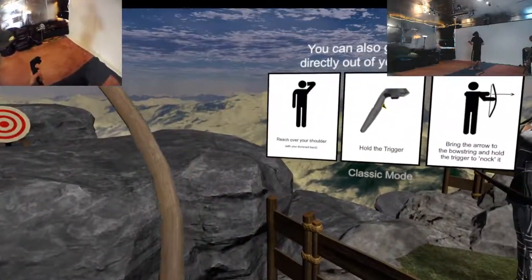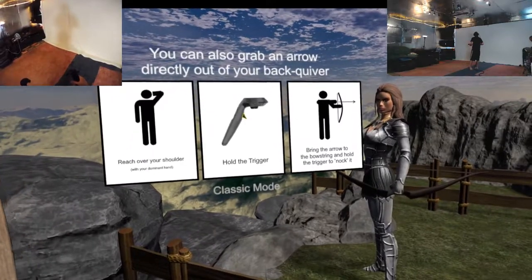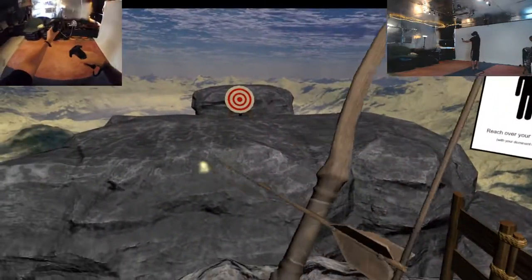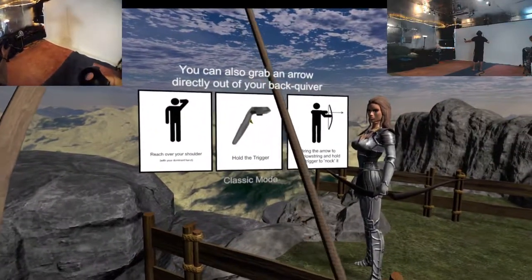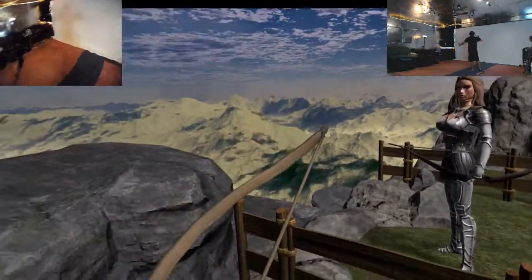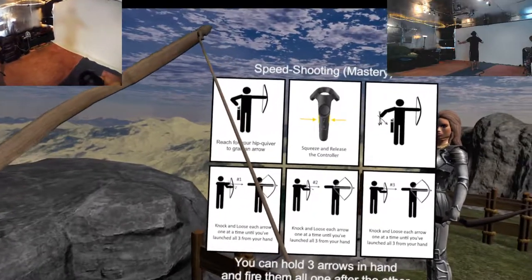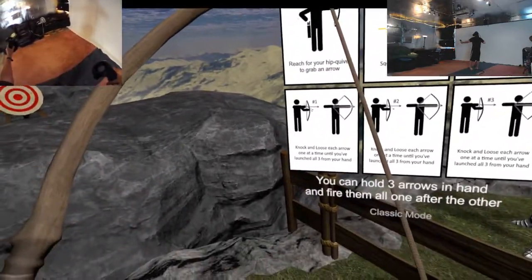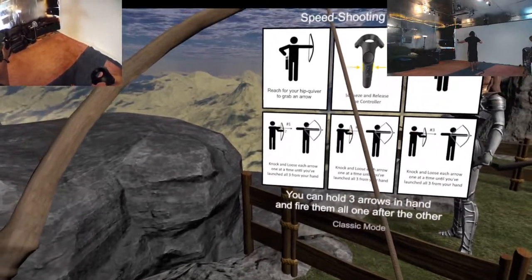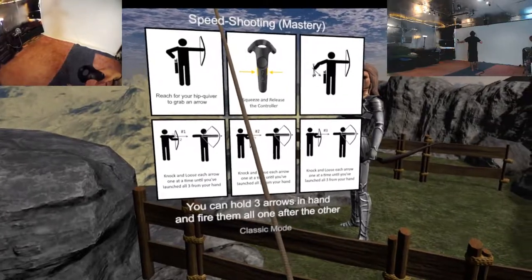Try this — reach over your shoulder, hold the trigger, bring the arrow to the bowstring and hold it to knock it. To knock it? What does that mean? Bring the arrow to the bowstring and hold the trigger to knock it. I don't know what the difference is between that and grabbing it up here.